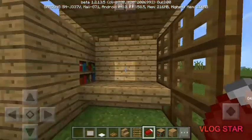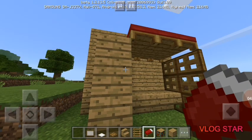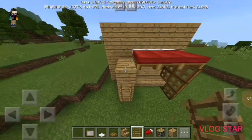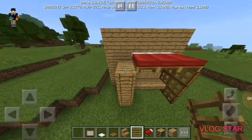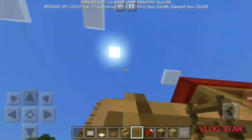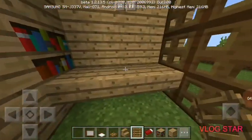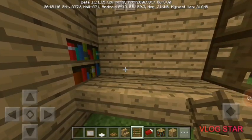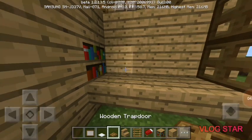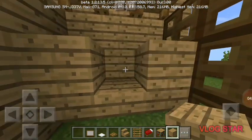Now what you're going to want to do next is you're going to want to put — right here, here — so then you have the ability to climb up and get to your bed whenever you need to. Next we're going to put the computers, so let's just put these in here.